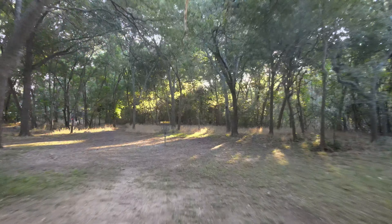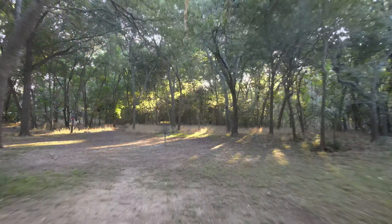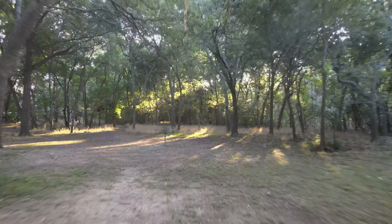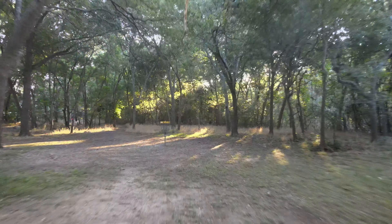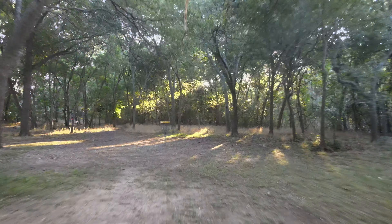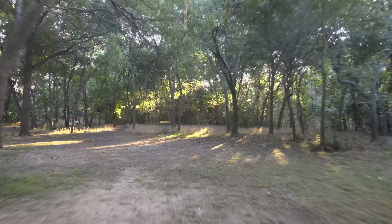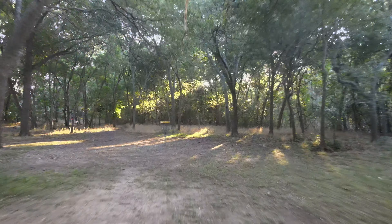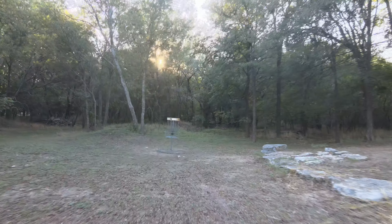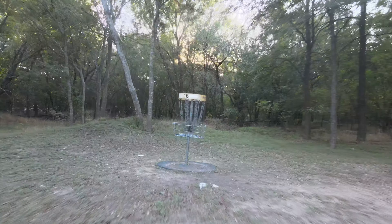Hole sixteen, at least if you're right-handed, is relatively straightforward. It's just going to be a big hyzer, a little bit uphill, and then it's going to come back down. If you can put a power hyzer out there it'll fade right towards the basket. Left-handed is definitely going to be more challenging — you may be able to pull off a turnover but there's a little bit of a ceiling to work with, or a really powerful forehand might be an option.